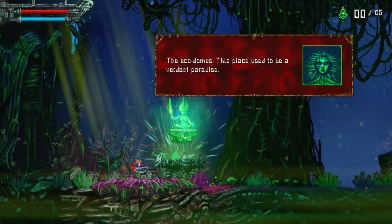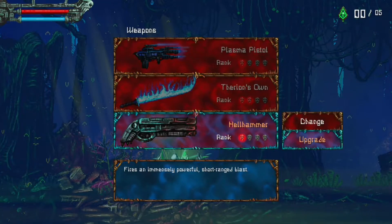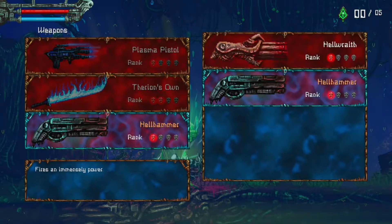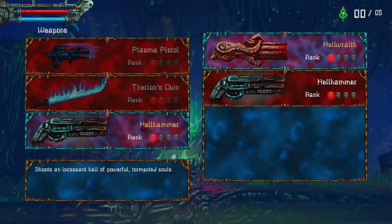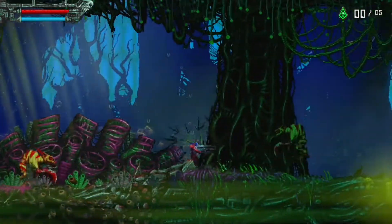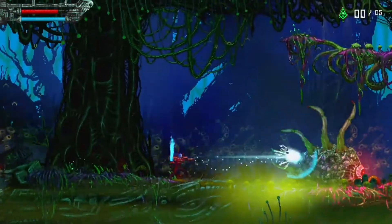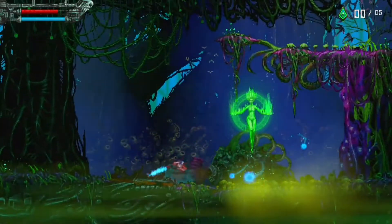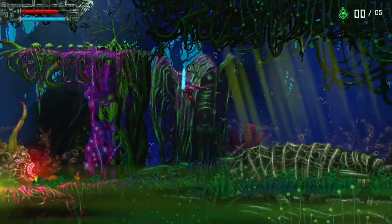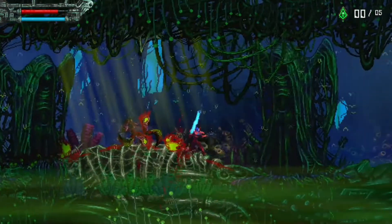So the Ecodomes - this place used to be a verdant paradise and now it's a jungle of nightmares. The only downside is it is a short-ranged blast, whereas the other one has a lot more - a larger range I mean. Oh what the hell are you? Oh it's one of those things where you can only hit it from the front. Got him - oh, that was cool. I was not expecting to be able to use it as a platform. Interesting.